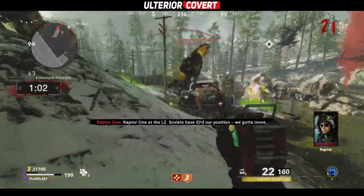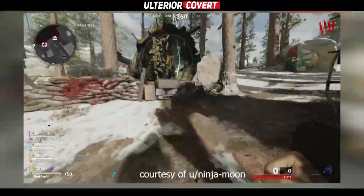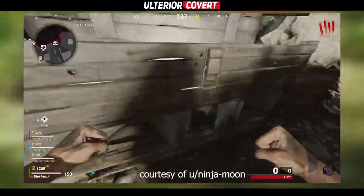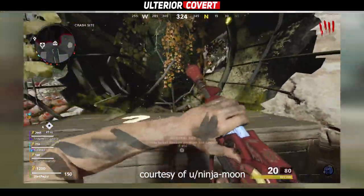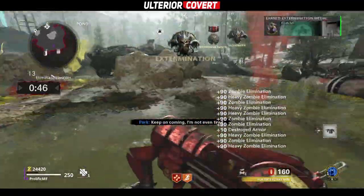If all else fails with getting the ray gun from the mystery box, then it's a well-known wives tale that if you spin the box, punch each side of it with your fists, do a 360 and then go prone, this will guarantee that you get a ray gun from the mystery box. I'll leave it up to you whether you buy into that or not.